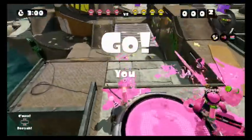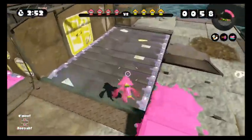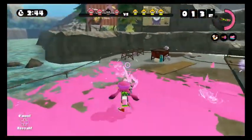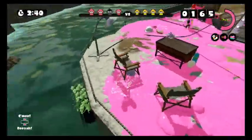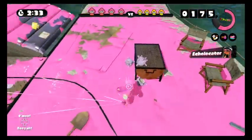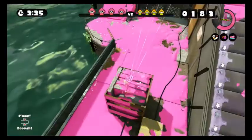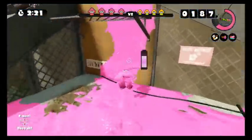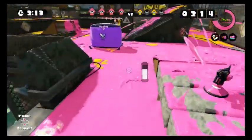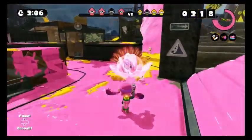Alright, we're back. This time we're tackling this map with the Octoshot Replica. It seems like it's a lot quicker to go with the flow of the conveyor belt. None of these conveyor belt surfaces can be inked, but it looks like you can swim through them. There are some sea slug shells over here. Everything else around here seems to be inkable. There's a spot you can climb up over here — we don't have to rely on the conveyor belt. Suction Bombs are interesting here because you throw them about halfway and they're already detonated.